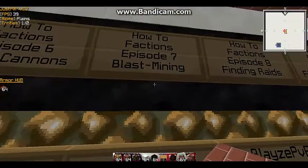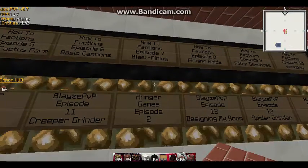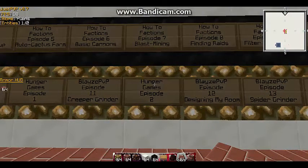Episode seven of how-to factions on day seven will be blast mining using a machine — showing you the easiest way to dig out a big area for a base using dispensers, TNT, clocks, and stuff like that. Then a little bit on the end, episode two.